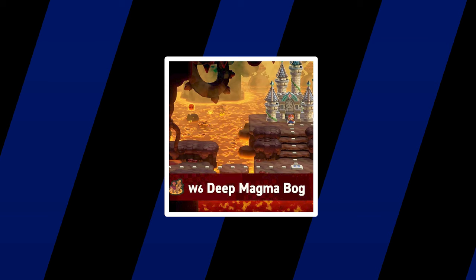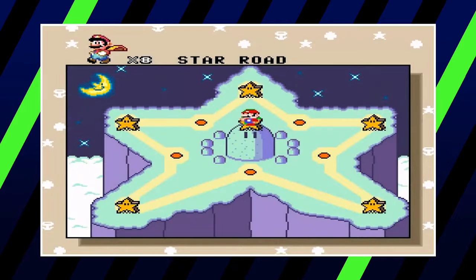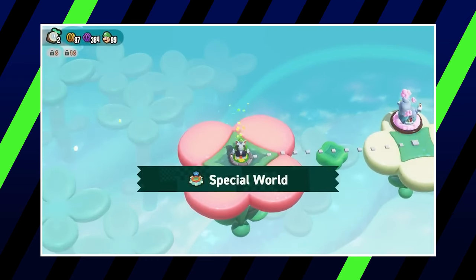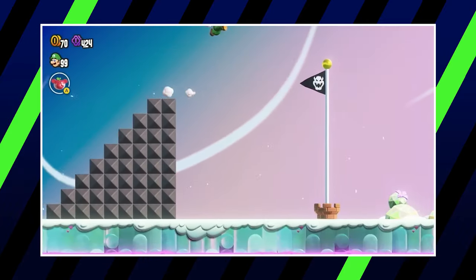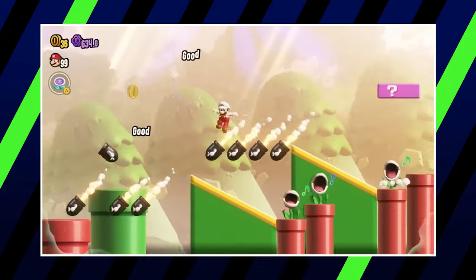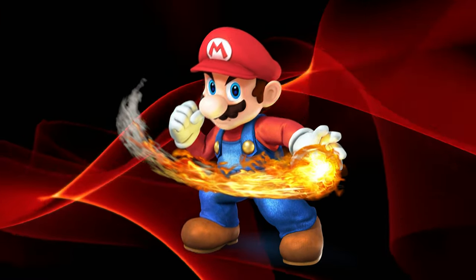The Wonder team was clearly going for a classic feel with the game's special world as well. This last series of super hard optional challenges is a neat throwback to the Star World from Super Mario World, being accessed in a similar way. Rather than opening up all at once like most of the other worlds, each of the special world's first seven levels is accessed by finding a hidden propeller flower pad in one of the other worlds. Only after completing each of these ordeals can Mario and his friends reach the center of the special world, which contains the hardest levels in all of Super Mario Bros. Wonder. This world will push the player to their limit, testing all of their skills as one final hurdle for those who like to go above and beyond simply beating the game.